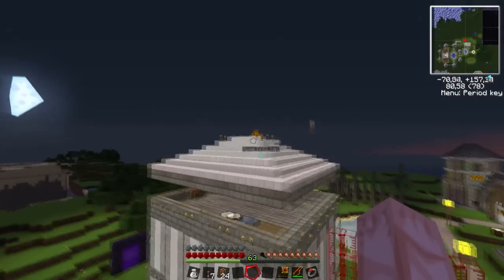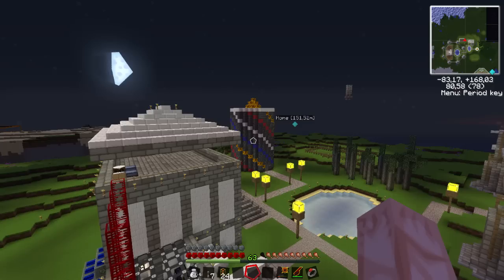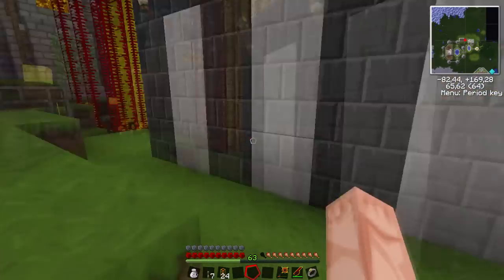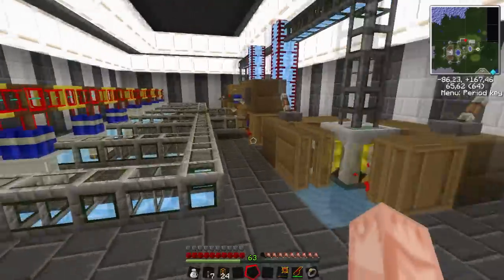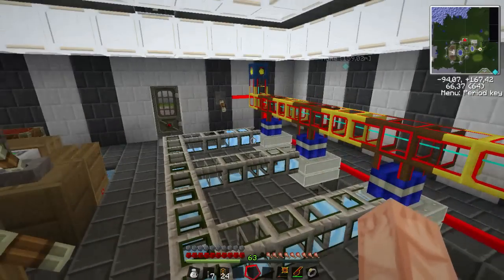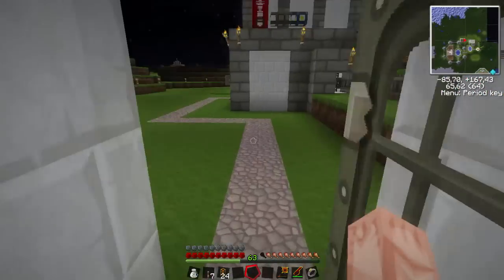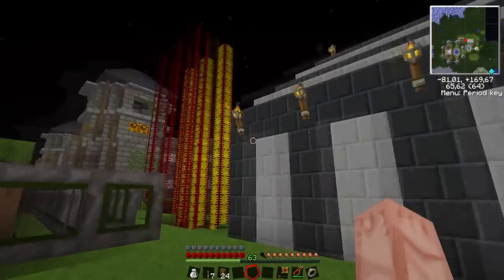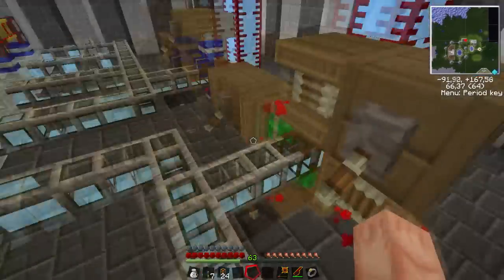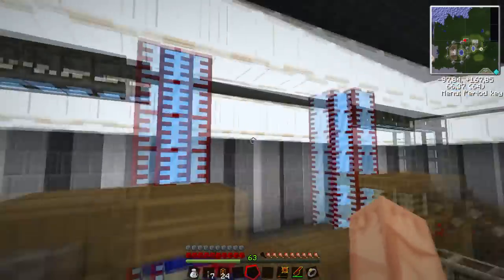I have so many resources I don't know what to do with, so that's why I have so many high voltage solar arrays. That's my EMC tower — that's where I have my dark matter generators, which I'll show you in a later episode. I don't really need all this power, but it's nice to put all that fuel to good use since I have so much of it.